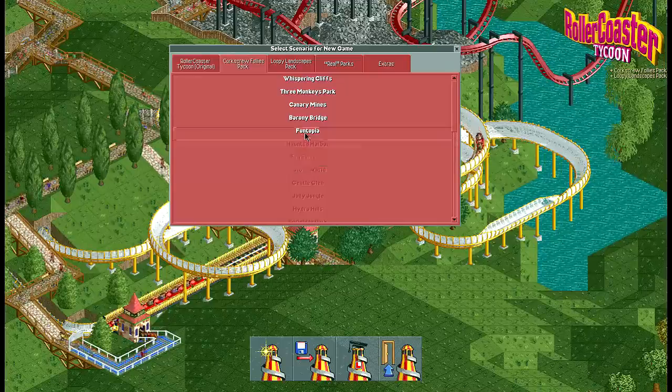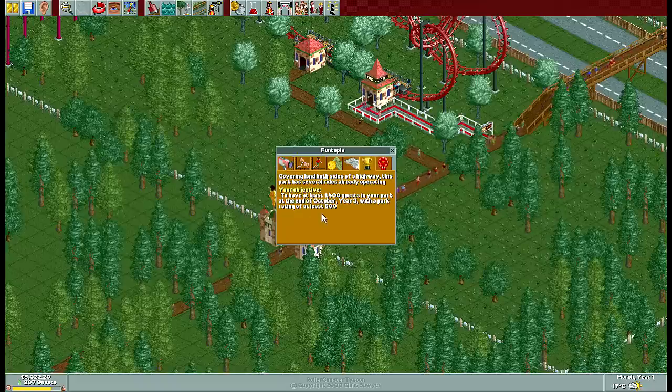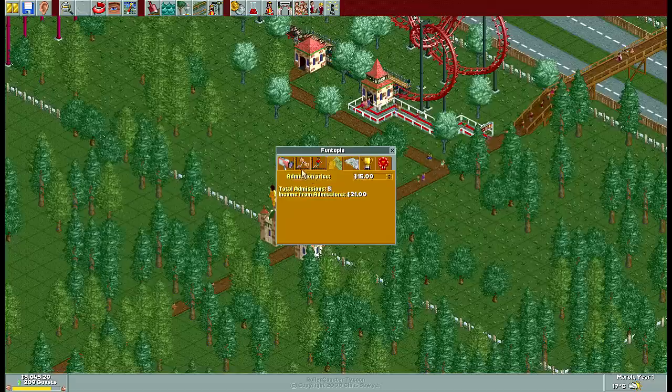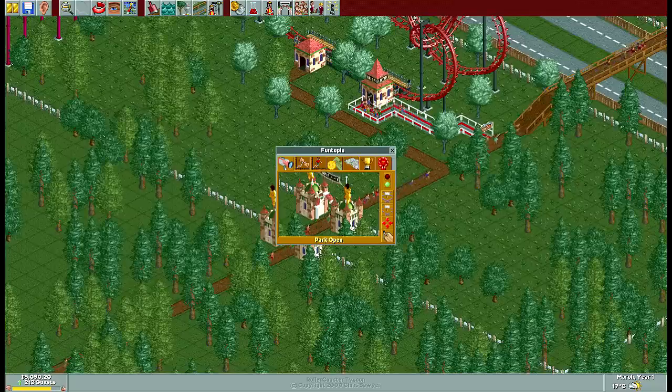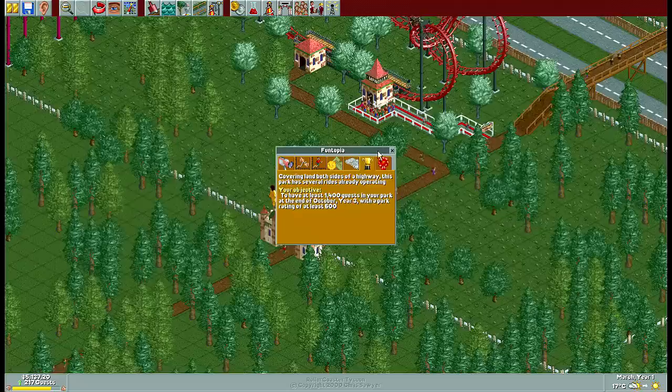But Loopy Landscapes and Corkscrew Follies are the expansion packs, and they're completely new to me. So we're going to do Funtopia because, well, it doesn't sound any more fun than that. Let's click it, Sidearms. Your objective: to have at least 1,400 guests in your park at the end of October year 3 with a park rating of at least 600.